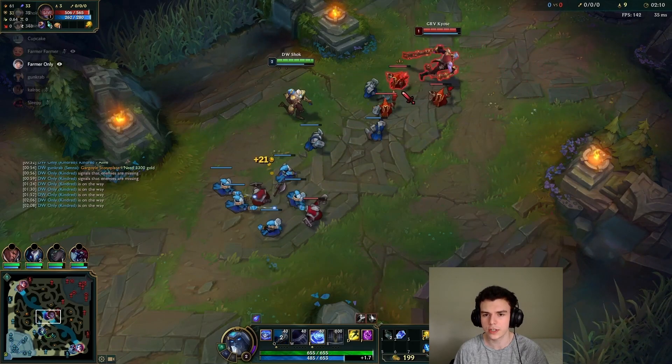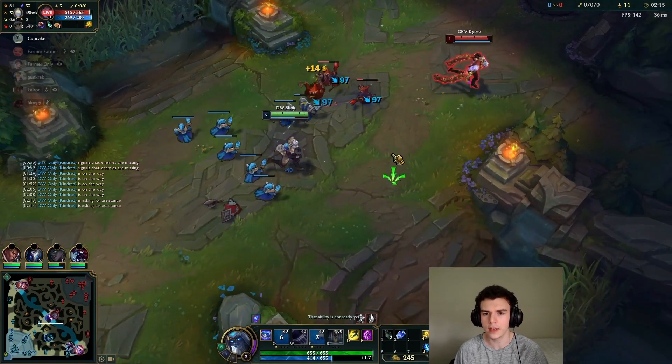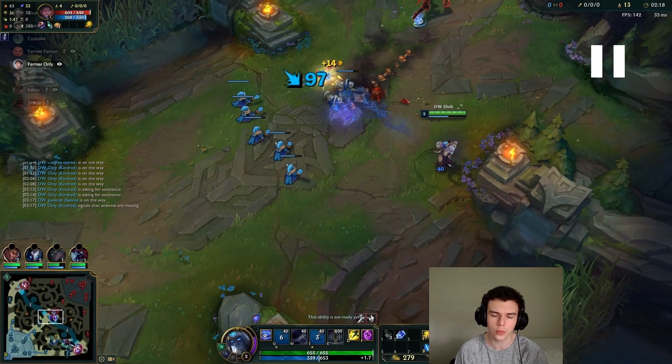Because if you just pull the wave initially, you won't be able to get harass when your opponent's under tower. So whenever your matchup is good enough that you can punish the assassin's levels one and two, you're going to want to crash two or three waves.